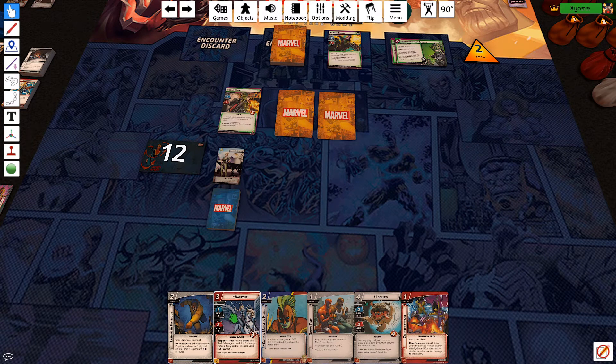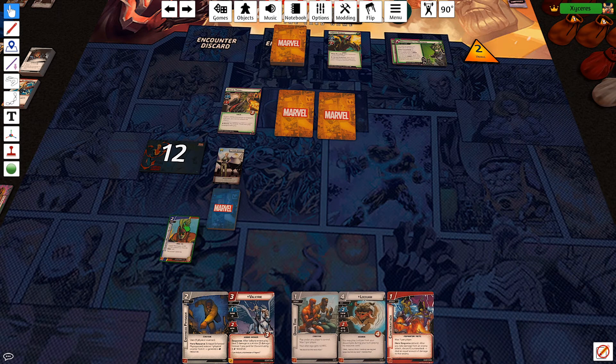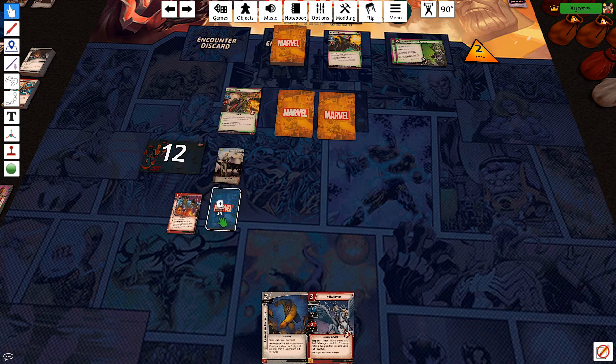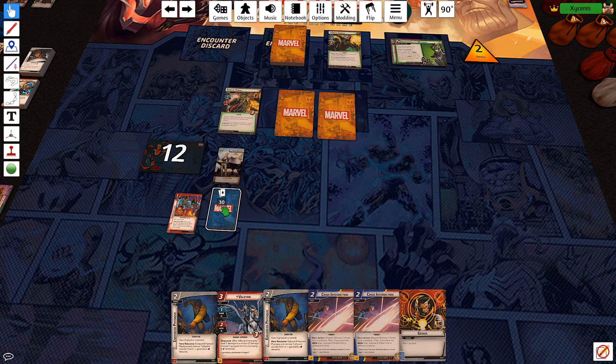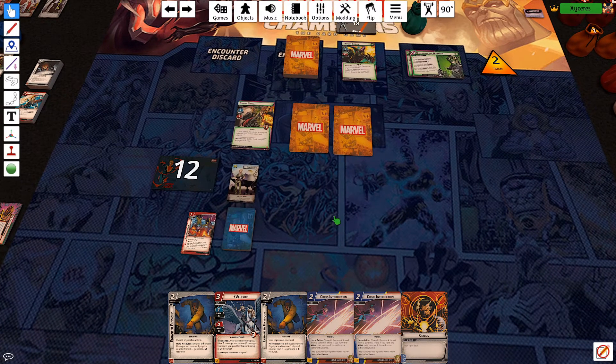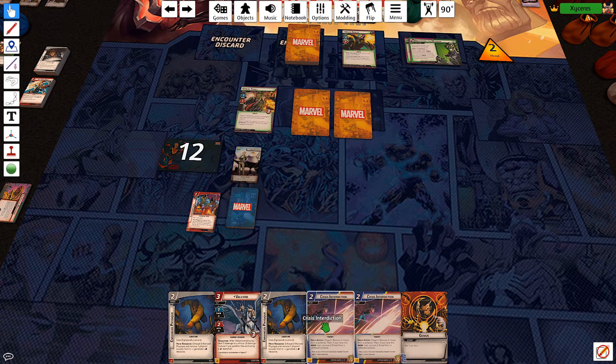Valkyrie turn 1 is just stupidly good. I don't like most of these other options. I'll probably hold on to this because it's okay. I don't think I hold on to Counterattack just yet — I want to dig for better options if I can. This gives me the option to play this, which immediately kills that, which is pretty good. And then set up an Enhanced Physique for next turn.